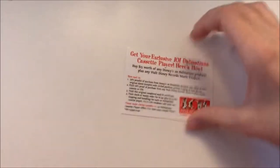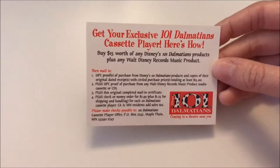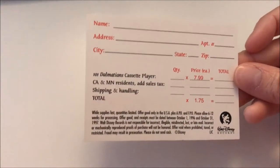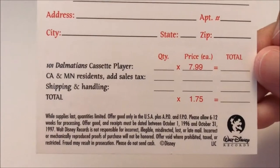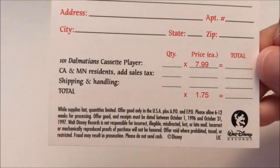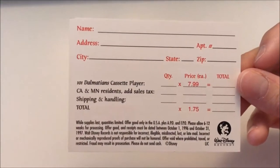Every card pack also came with an offer for a 101 Dalmatians cassette player. But since this set is over 25 years old — probably 26 at this point — it's kind of expired. The offer was good for receipts dated between October 1st, 1996 and October 31st, 1997. So this offer is no good now, but you might still be able to find the cassette player on eBay.